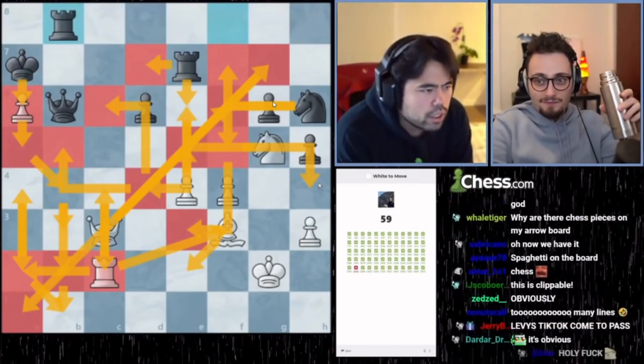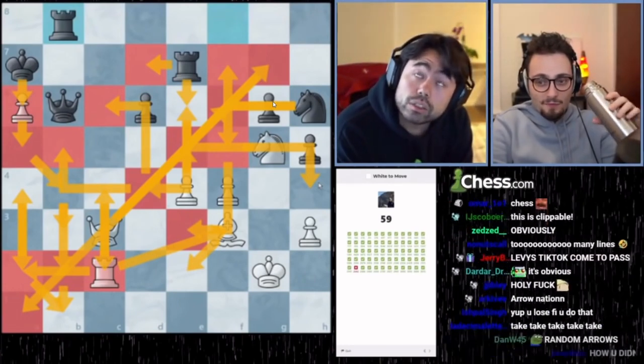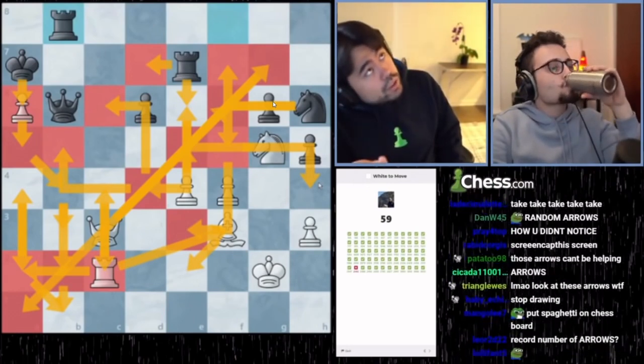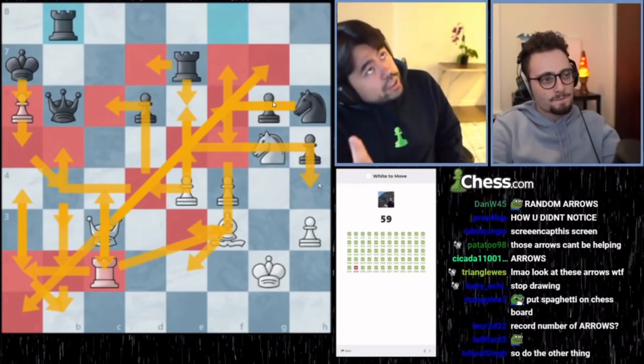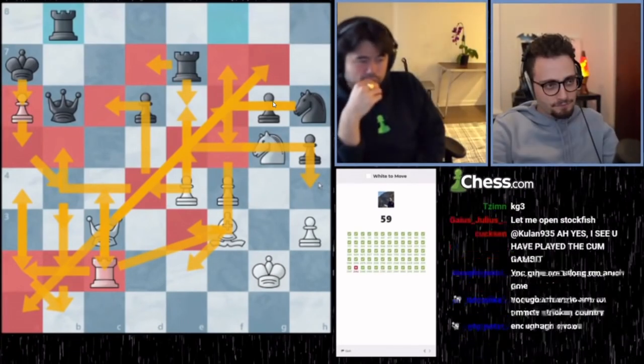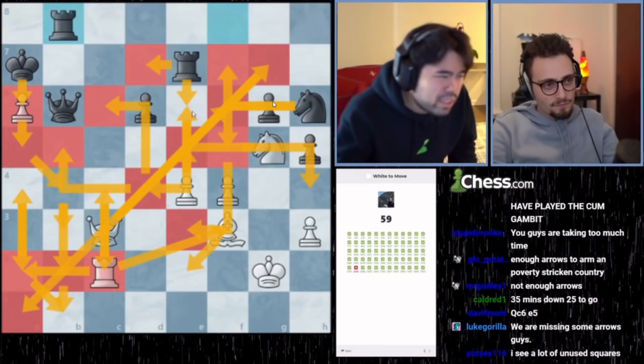So knight e6, knight f7, knight d4 — wait, knight d8? So knight d4 is wrong. So queen f6, rook e6, queen f7 — you win. Rook b8, knight d4... that doesn't seem right at all. But I think it's right. Is that still a puzzle? Knight d7, knight d5 — you mean yeah?